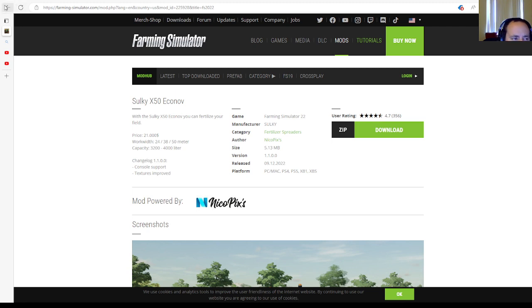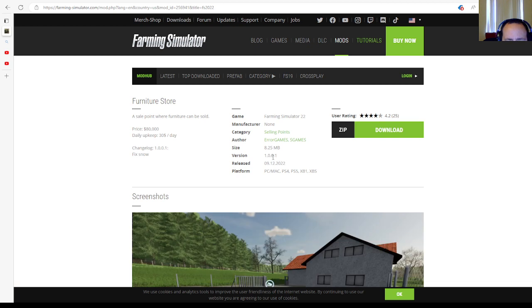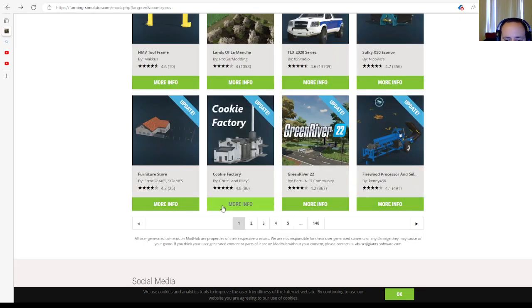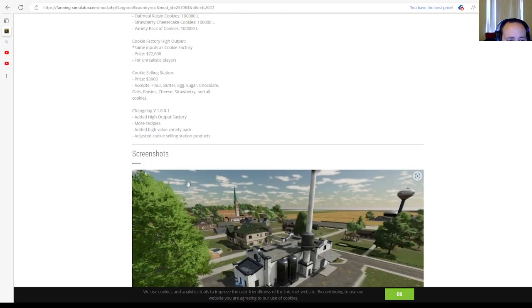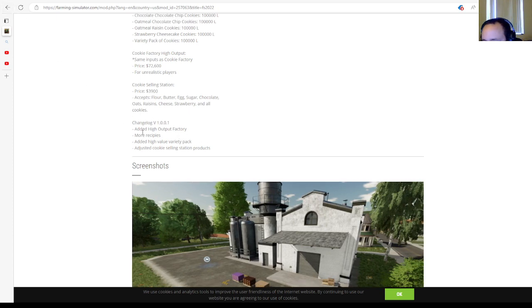Next, an update to the Sulky X50 Econovo by Nikopix — changelog version 1.1.0.0, which adds console support and improves textures. Then an update to the Furniture Store by S Games — changelog version 1.0.0.1, which fixes snow. Finally, the Cookie Factory by Chris S and Riley S received update version 1.0.0.1, adding a high-output factory, more recipes, high-value variety pack, and a cookie selling station with new products. All released 9th of December 2022.